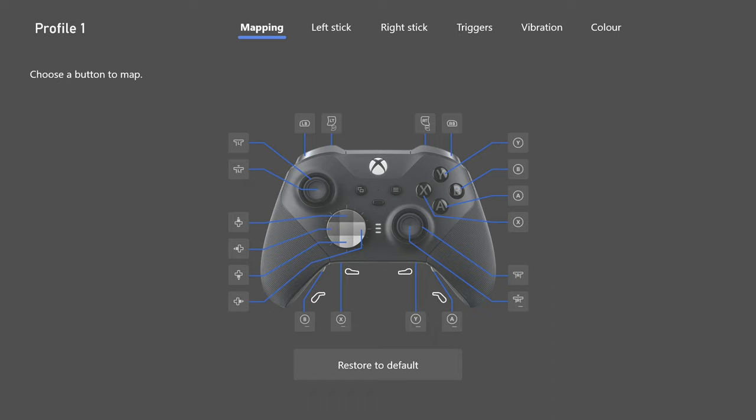We're going to start off with the Elite Series 2 controller. Starting with the mapping — not a lot has changed at all. The only thing that has any effect on me is the paddle in the bottom right mapped to the A button. That is the only paddle I use — one paddle on this controller.